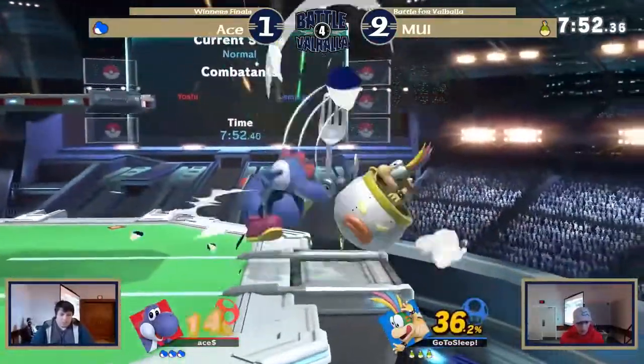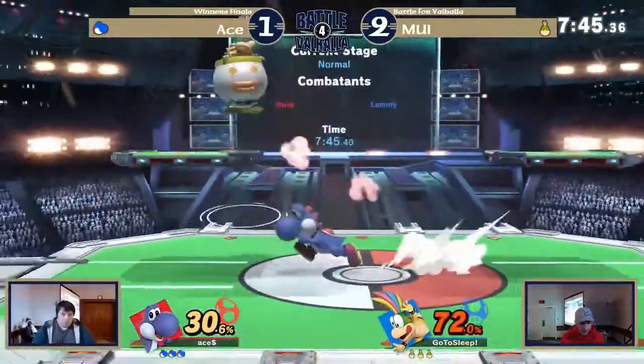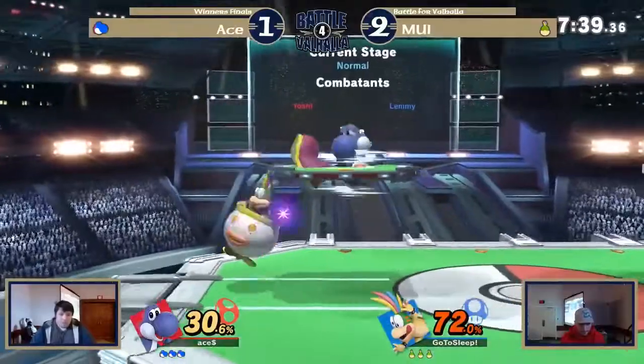This is such a close set. 36% — that's a forward air that did quite a bit. He does hit very hard. Got the footstool — like a smash footstool.